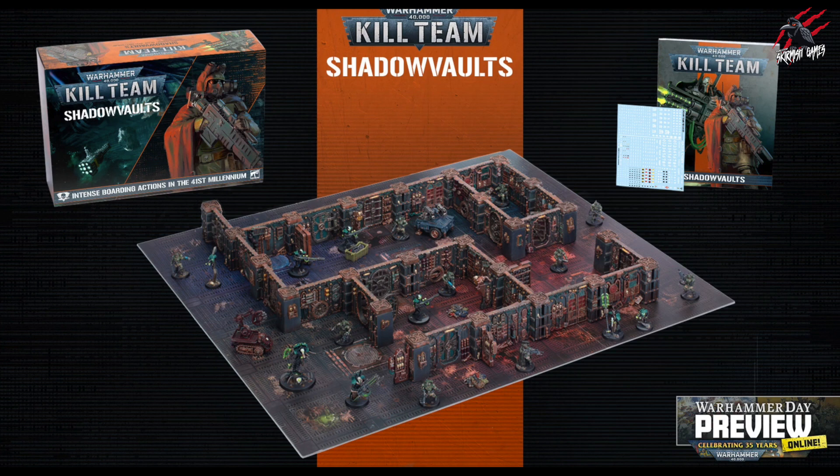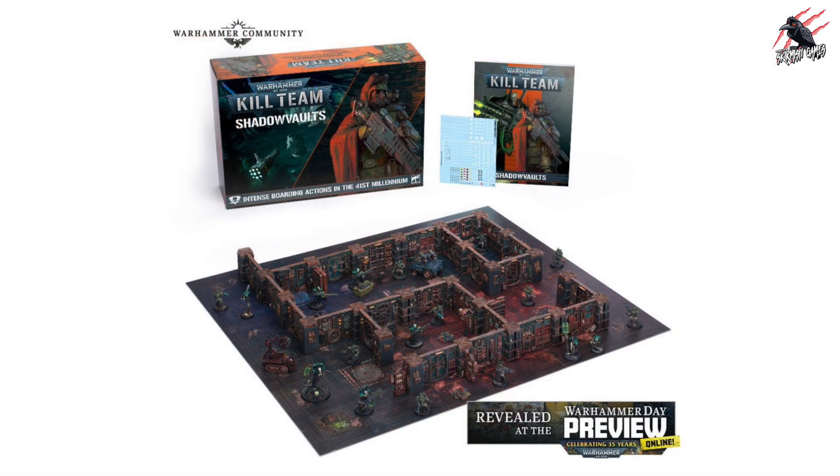We've got the board, the terrain, the two Kill Teams, a transfer sheet, and the Shadow Vaults book, but there won't be a core book in this — this is really an expansion of the game. Usually these expansions introduce new Kill Zones, but here it's the same Kill Zone with new elements such as Sentry Turrets, Equipment Stashes, and Ancient Robots. There'll be nine new missions to take advantage of those new terrain pieces and robots, including Lightning Raids, Covert Assaults, and Desperate Defences.